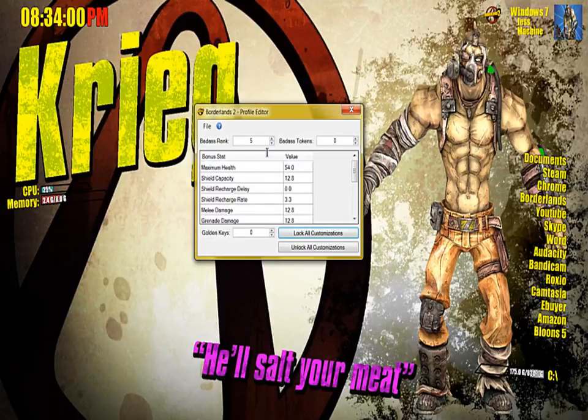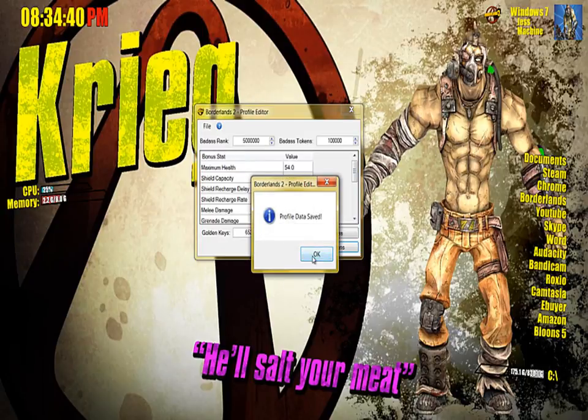So you can see the Golden Keys — change that to a million. Badass Rank changed to 50,000 — like 5 million. And Badass Tokens just changed to a million. Then you're going to want to do Unlock All Customizations. There's no point in changing all the others because they won't change — I've tried it and they don't change. So when you've done this, you just want to save your game — save profile, save data.